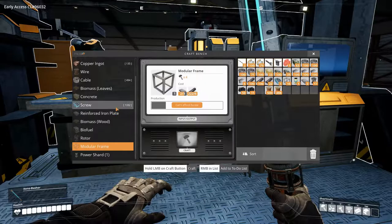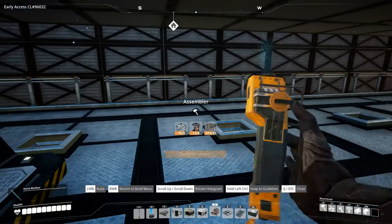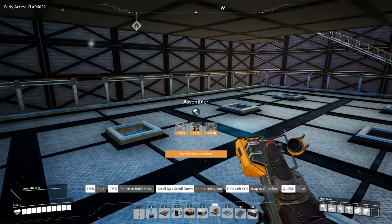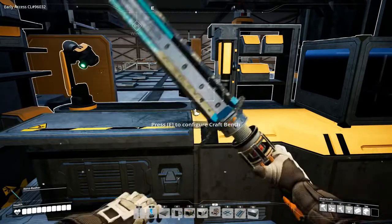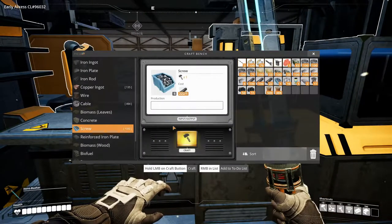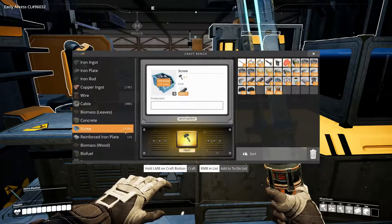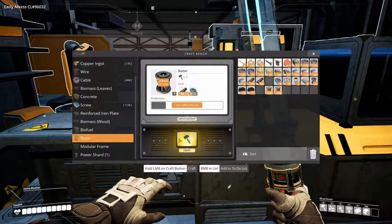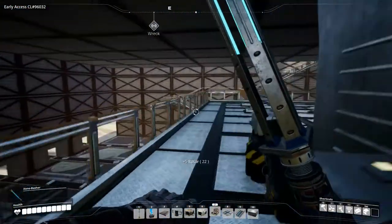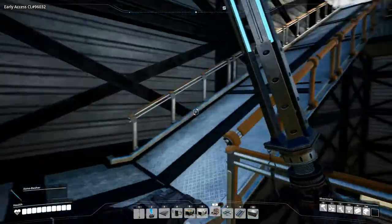Alright, let's see how many we can make now. If we make a few more rotors then we can make some more modular frames — we can build 5. Let's just make some more rotors. There we go — alright.